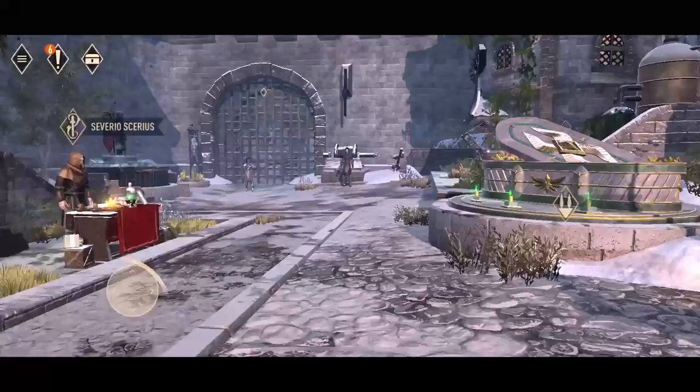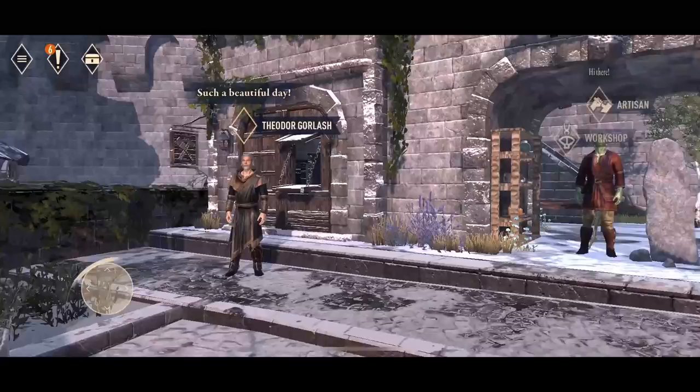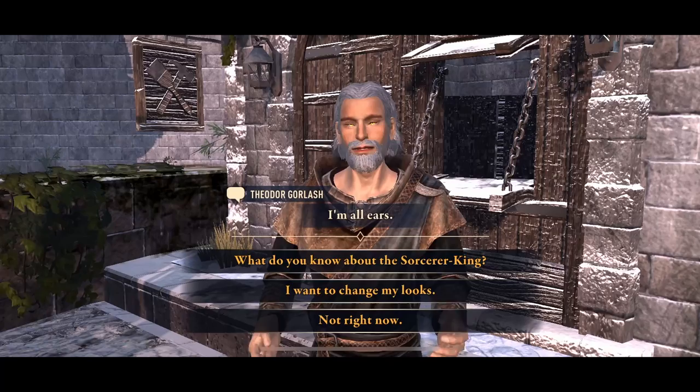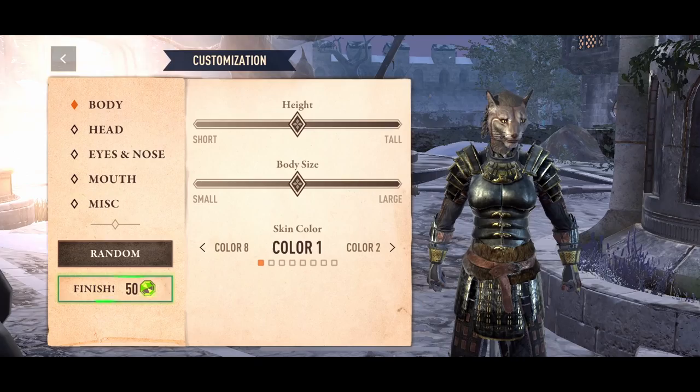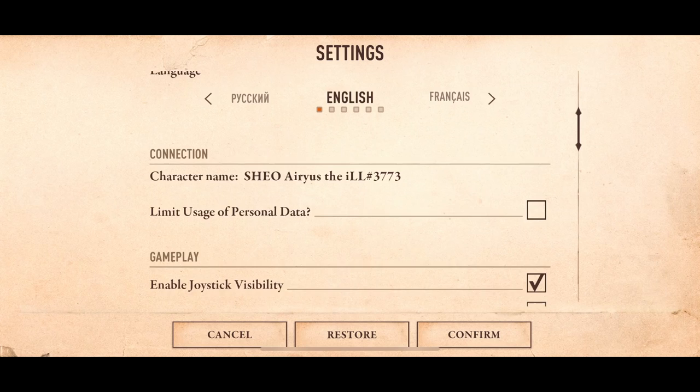Made a mistake and want to change it? Don't worry. Visit Lord Sheogorath in town, and for a small gem fee, he'll allow you to re-customize your character. You'll find him disguised as a gentleman named Theodore Gorlash — very sneaky indeed. Just be sure that your name isn't too long; otherwise, you'll have to do a name change to shorten it up. If you don't know how to change your name, watch the other video in the upper right corner.